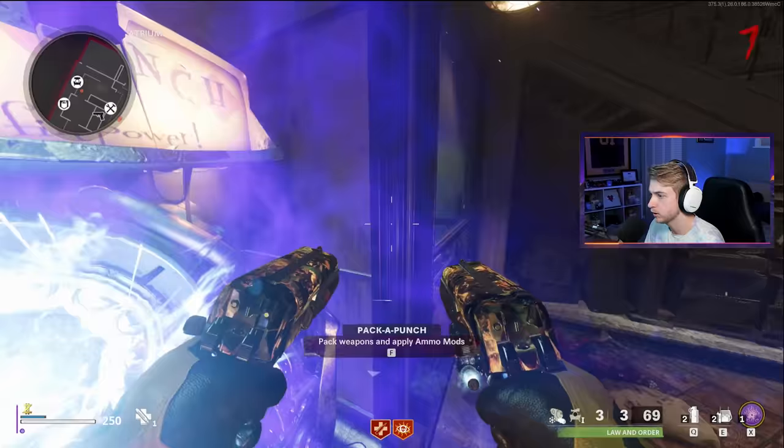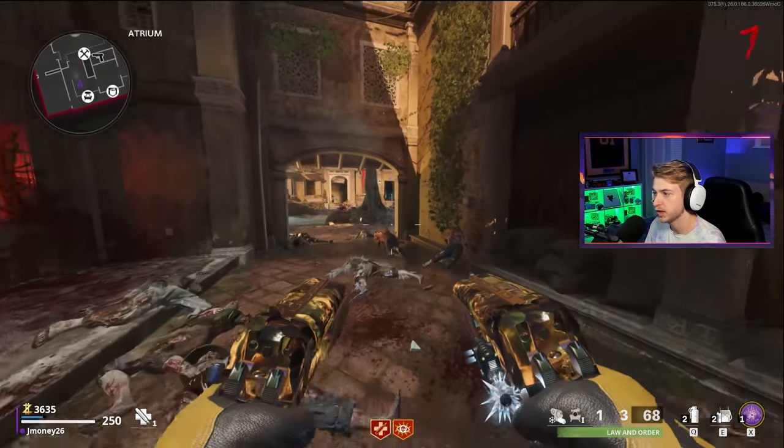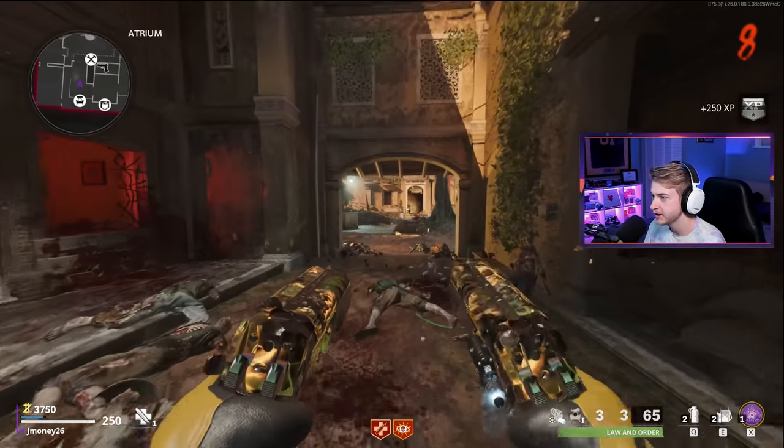I'm going to throw an ammo mod on it - we're throwing Cryo. Okay, I guess Cryo still does work. Sometimes with blueprints, when they have tracer effects and things like that, you're stuck to only using one ammo mod. But I guess with Dragon's Breath, you're not. So I get a little icy hot shooting out of this.